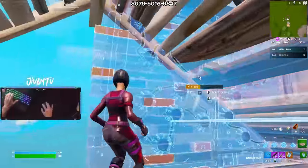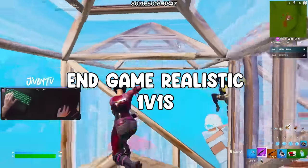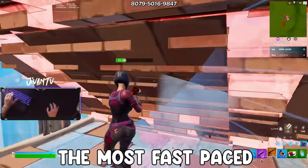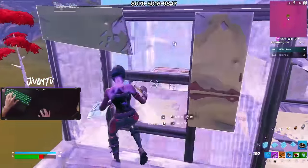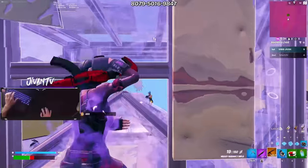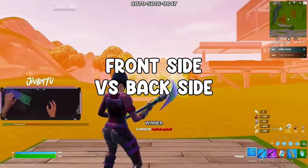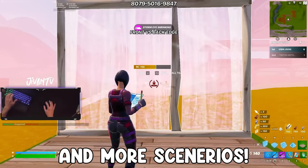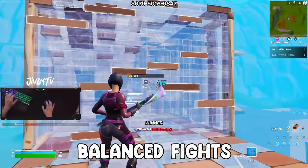Before we get into it, I got to show you what my team has been cooking up. This is Endgame Realistic 1v1s — the most fast-paced fighting practice you can find. Each round, the zone fully closes within 1 minute, which forces you to fight super quickly. Sometimes one person spawns on high ground, one on low; sometimes you'll be on back side, the other on front side. If you spawn in the worst position, you'll get a little bit extra mats to make it a fair fight.